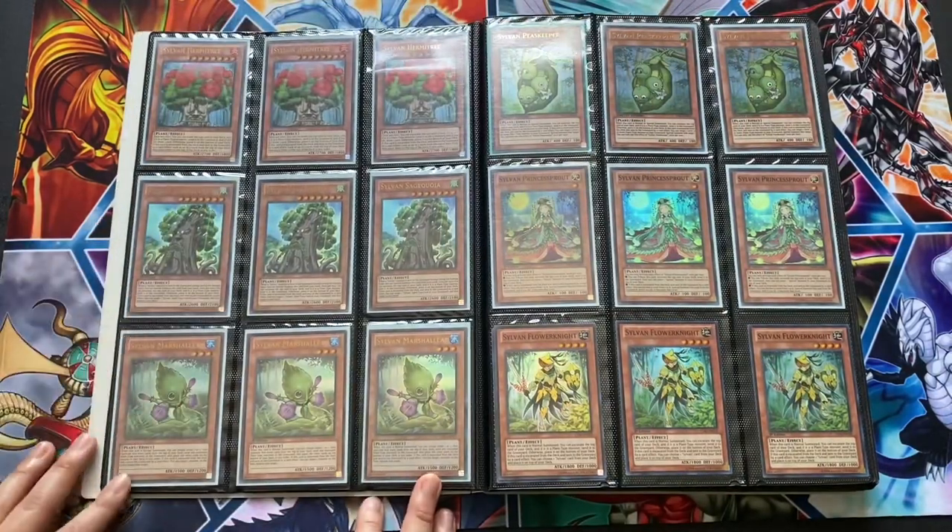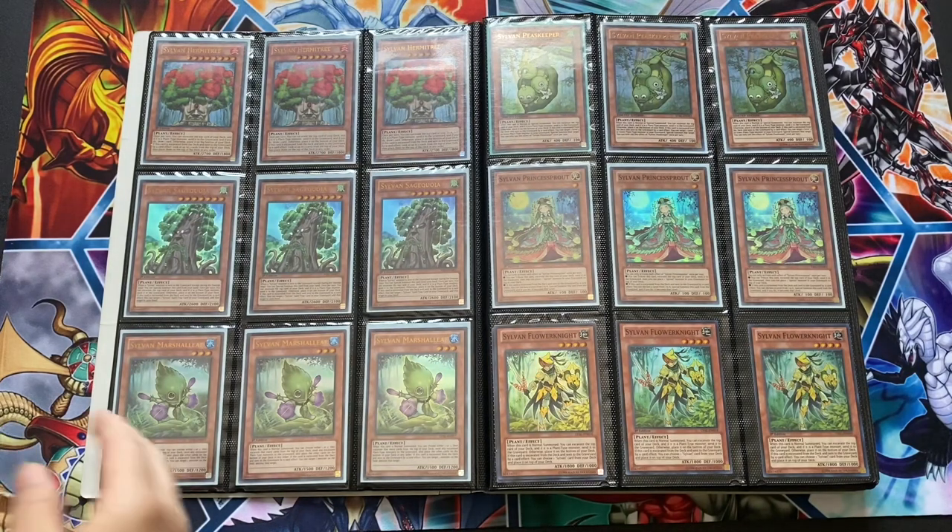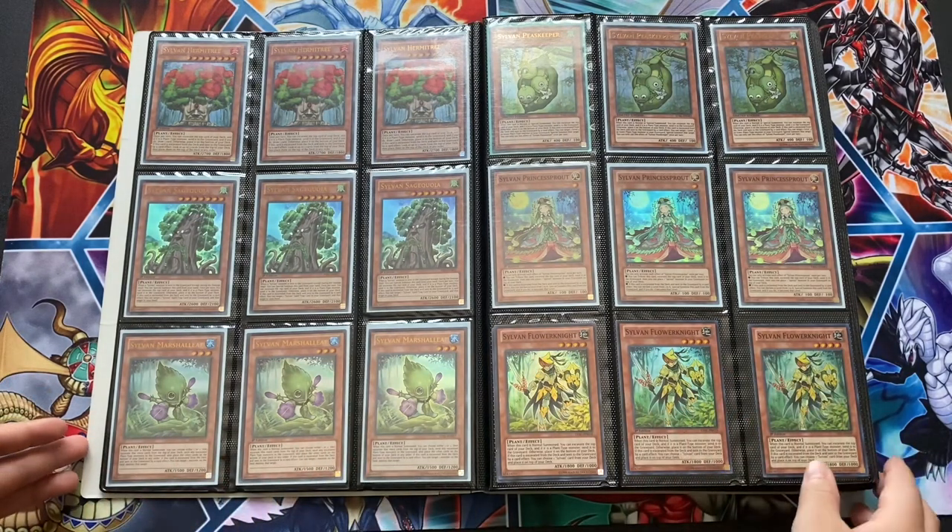We got Sylvans, being one of the original decks to start using the excavating theme. They're also very cute as well.